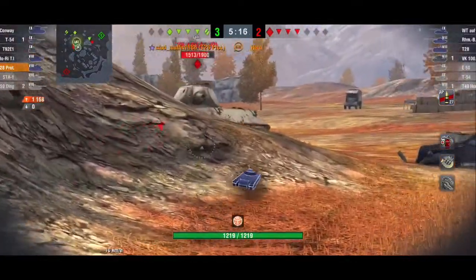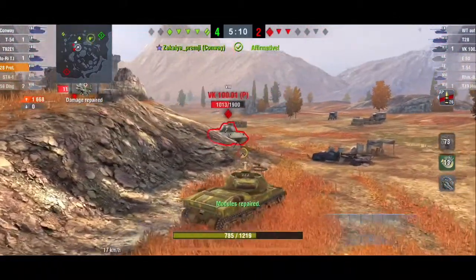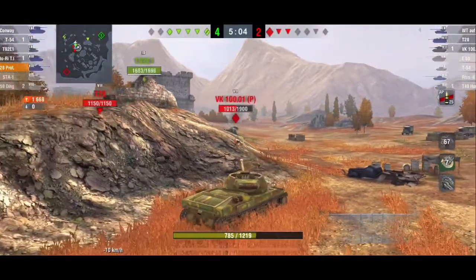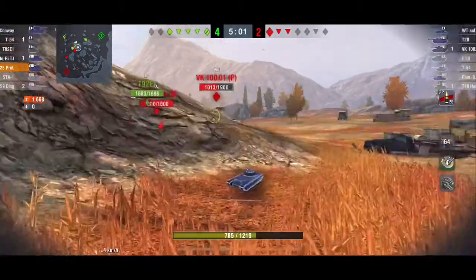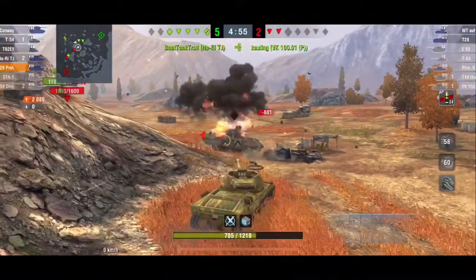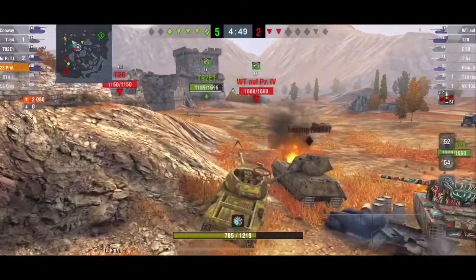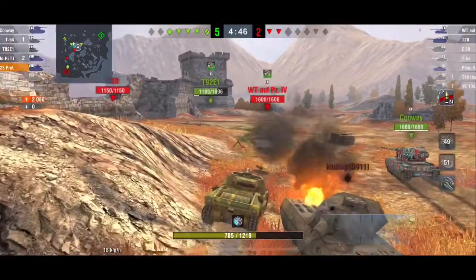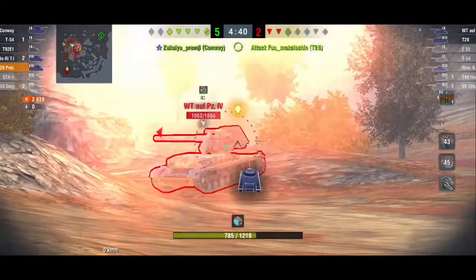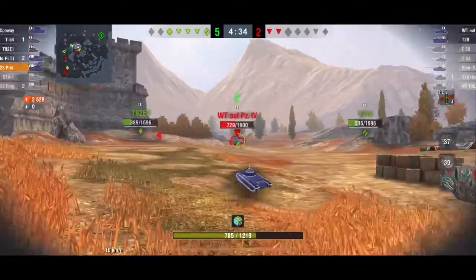Here I'm trying to get an angle where I can snap a shot off the Waffenträger, and this VK is pushing up on me. I know I've got better DPM than him, so this puts him in a bad spot. When he comes at me I'm trying to back up and utilize my team — those destroyers behind me — to nail him and give me additional support. As a tank destroyer you always have to be thinking in terms of support. This tank does have some armor, which you notice when the VK was trying to take a shot at me.